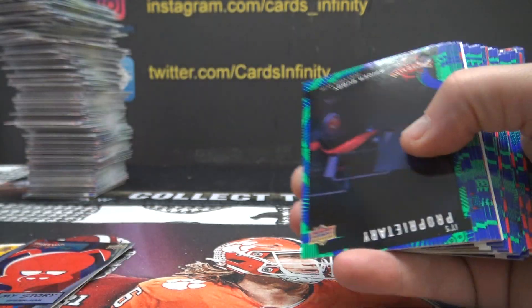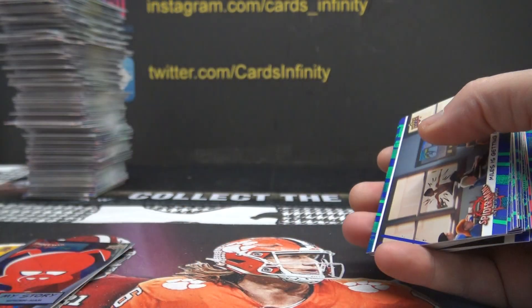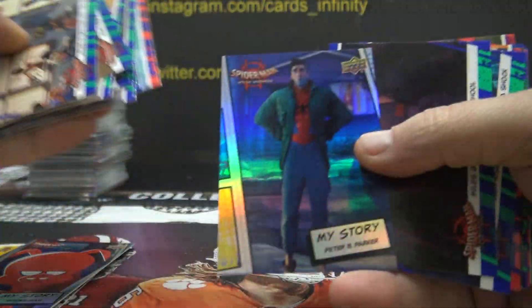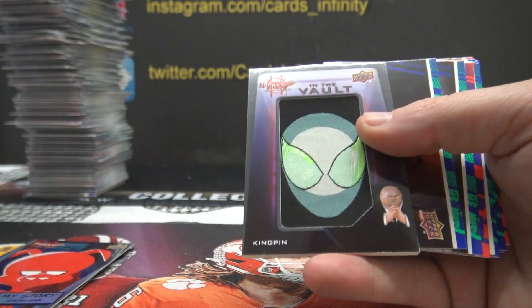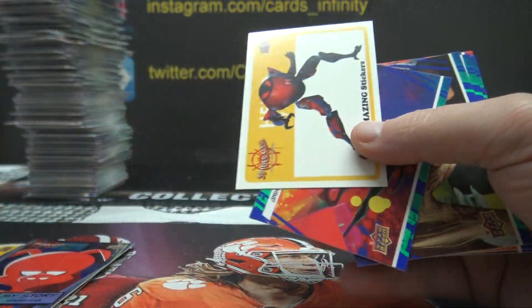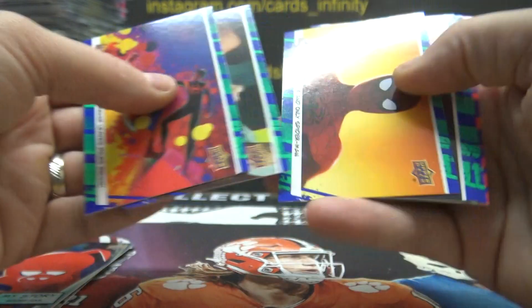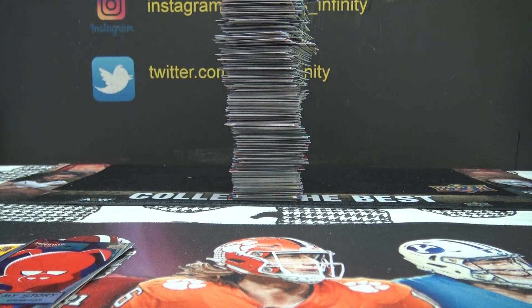1-2. Peter Parker, 0-1. Vault Kingpin Patch. All the Peter Porkers go to you. 0-7. Michelle — Sunny Michelle gets that one. There's another sticker, that one's 0-6. And that'll do — I'll number all these out now, guys. It's going to be a lot to number out. A good stack. Thanks, everybody for jumping in.